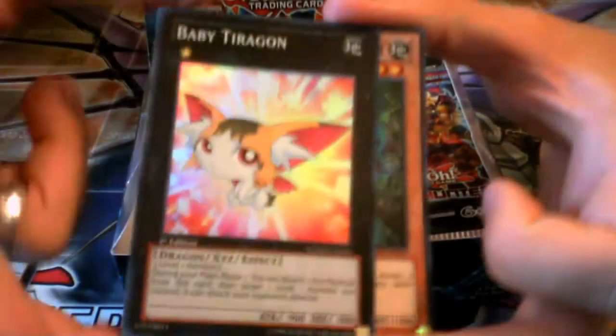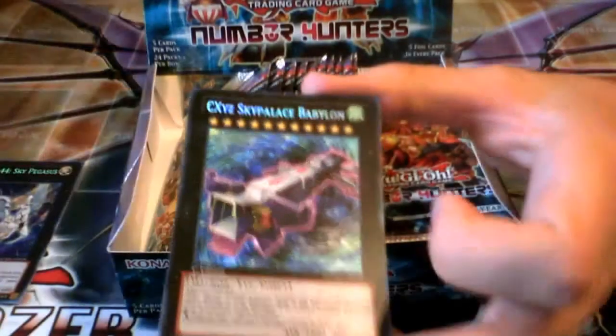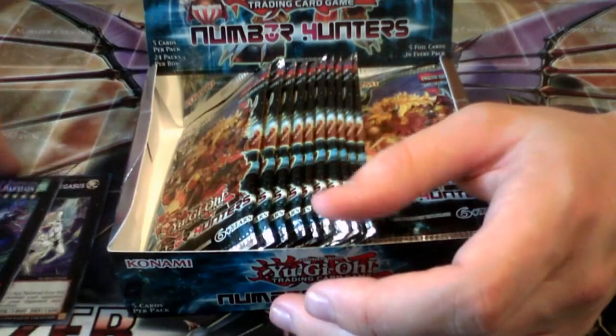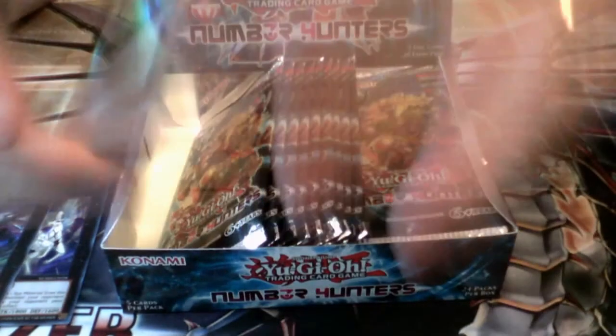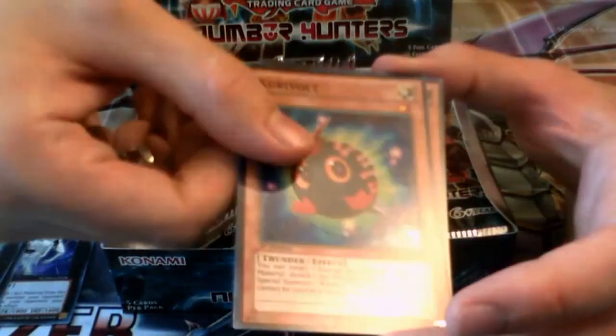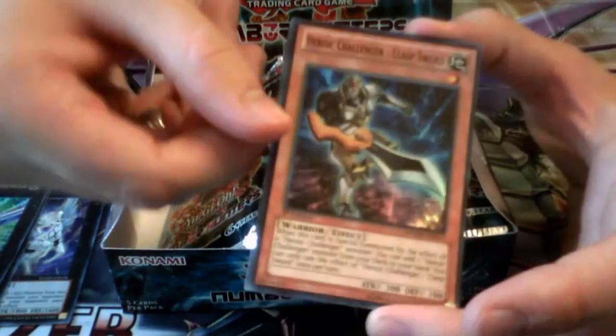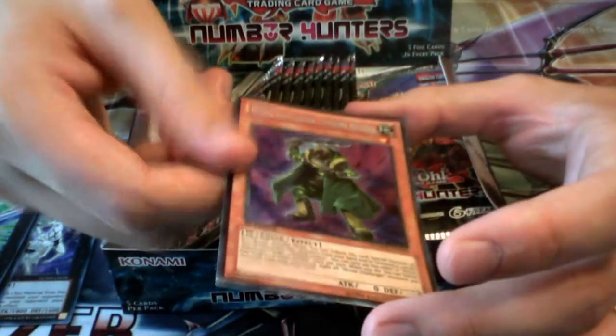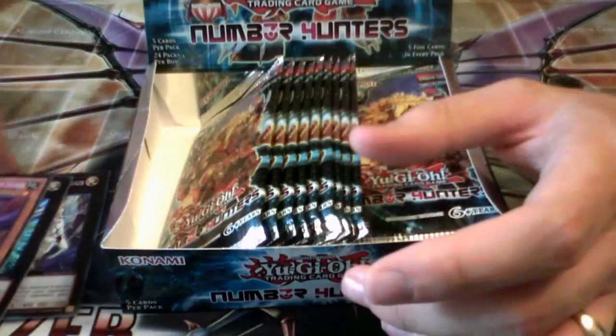Baby Dragon, Super Rare reprint. Chronomaly Mud Golem, and CXYZ Sky Palace Babylon. I'm still not sure the CXYZs are going to get a lot of play — they're too much of a pain to get out. Maybe in the future if they get more support. Mech Equipped Engineer, Curry Volt Super Rare reprint, Heroic Challenger Clasp Sword — that's another archetype getting a bit of support in this set, the Heroic Challengers. Overlay Capture and Heroic Challenger Ambushed Soldier — those are the only two Heroic Challengers getting support, I believe. There are quite a few Gimmick Puppets and three or four Chronomaly Monsters as well. There's a lot of Xyz in this set.